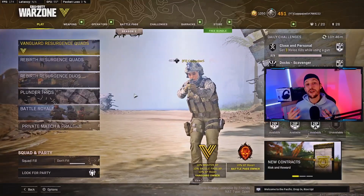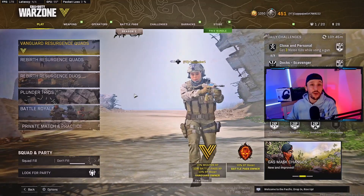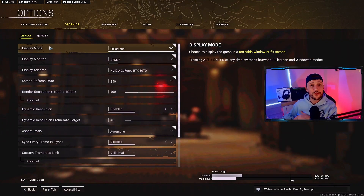Let's jump into my graphics settings, and then we'll jump into Rebirth Island to talk about my Nvidia filters, which is what really gives Rebirth that vibrance and color for me. Now in terms of my graphics settings, first things first: display mode. This should be on full screen, not full screen borderless. Make sure you have this on full screen.